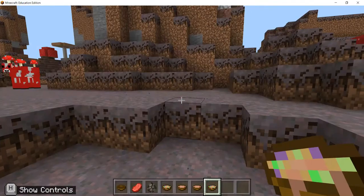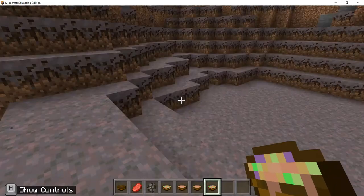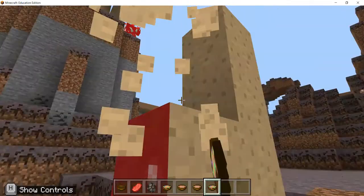Hi, welcome to Project Queens. My name is Bar and this is my friend Jesse. For today's topic we're going to be milking a mushroom cow.